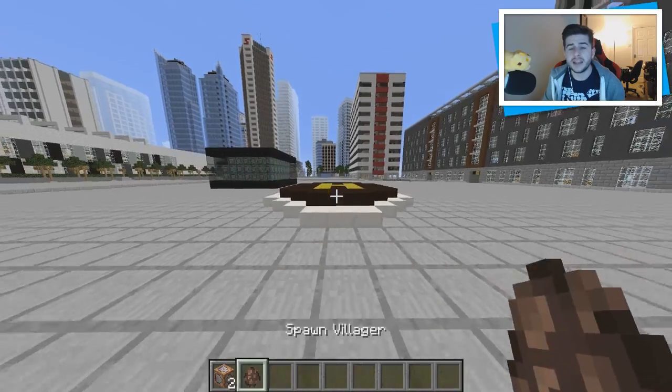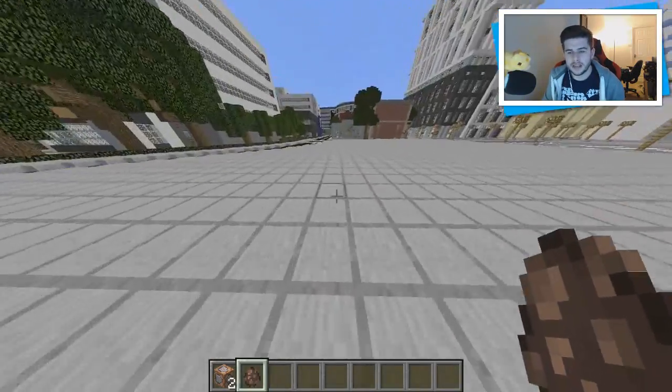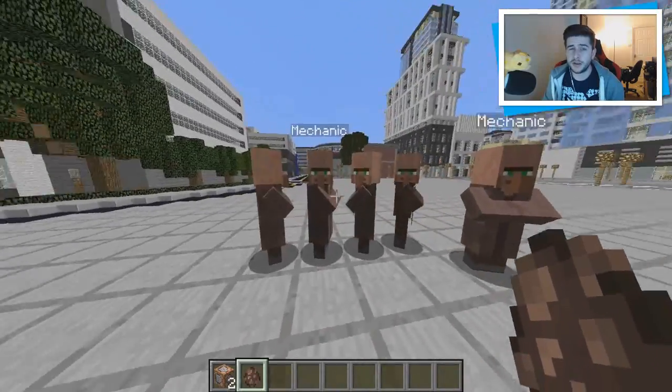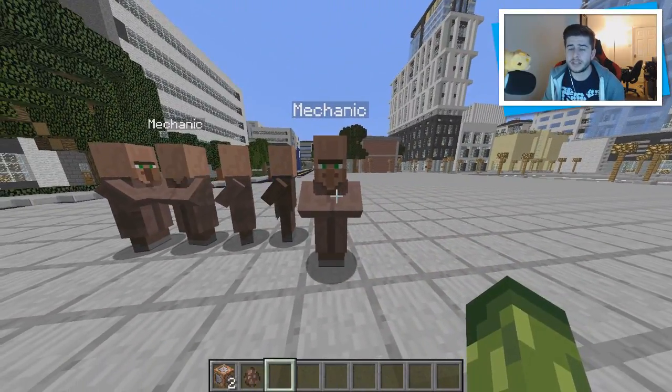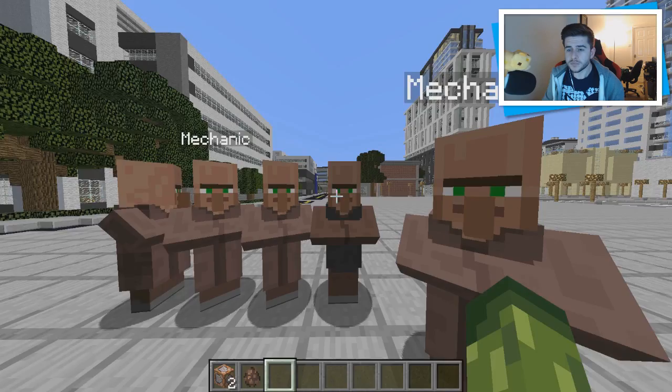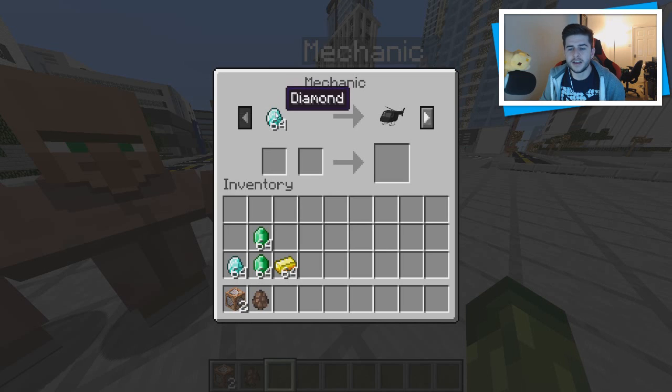The next thing we need to do is get the villager. It is a rarity, but this one spawned first time. Using a spawn egg, it will tell you that's a normal Mechanic — these are just normal villages with normal trades.